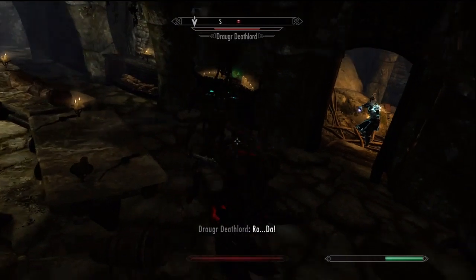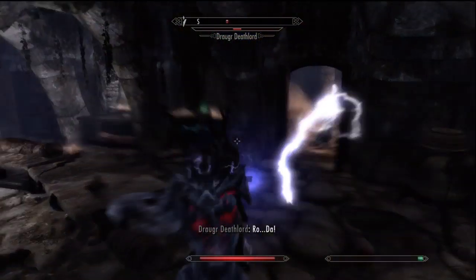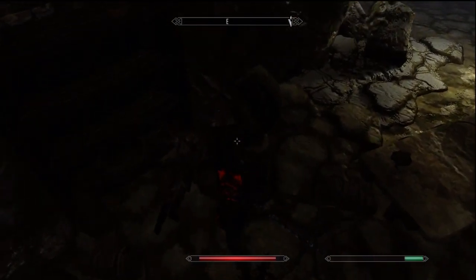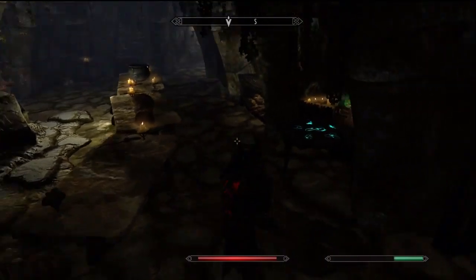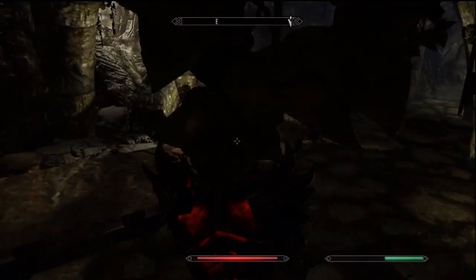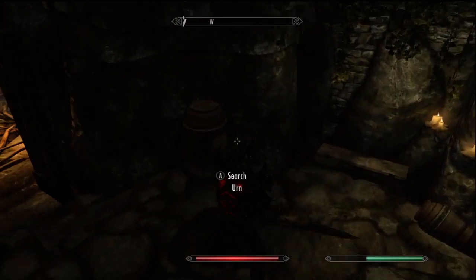I wasted all my lockpicks on that stupid gate I couldn't even get through - I was too lazy to reload my save and try to lockpick it again. I thought I'd just kill a few guys and grab the key to get through the gate, and it won't be that hard. Then I got 15 undead guys on me. Good times in Skyrim, good times.